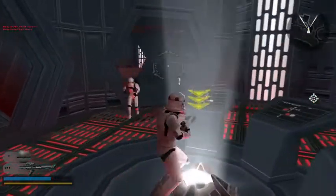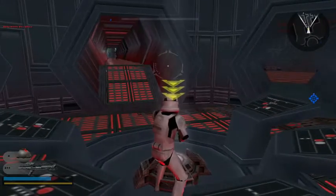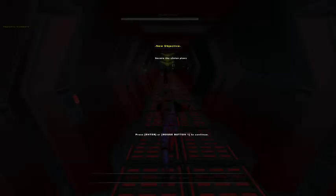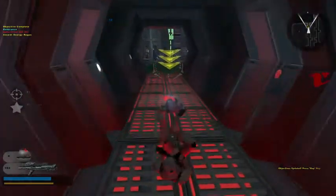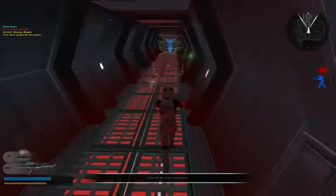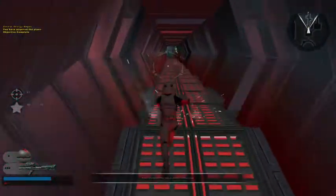What I hate is that the enemy always gets the CP back faster than you can ever take it in the first place. One of the rebels managed to get his hands on the plans for this battle station — we cannot allow those plans to leave this outpost. Dispatch the rebel carrying the plans and return them to our forces. It's kind of good that we got a few extra reinforcements, so I'm happy for that. Well done — the plans have been secured.